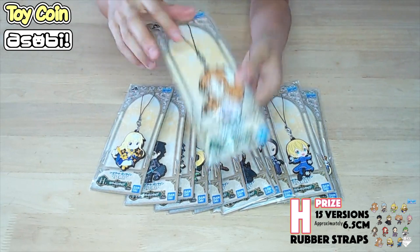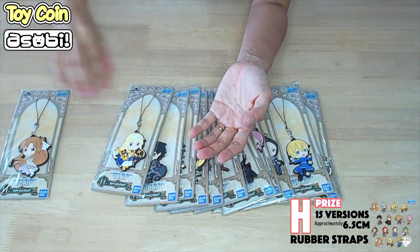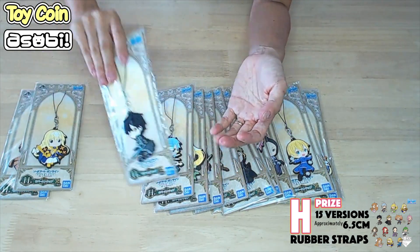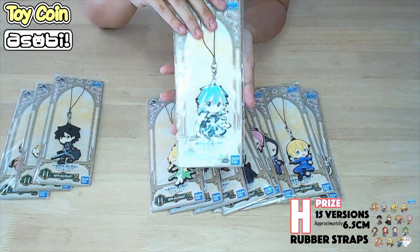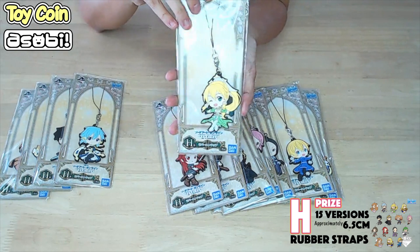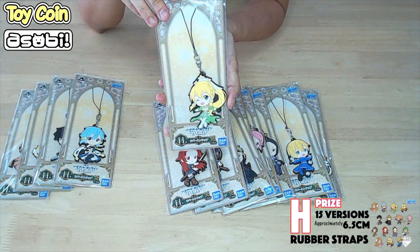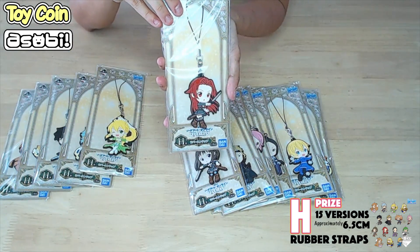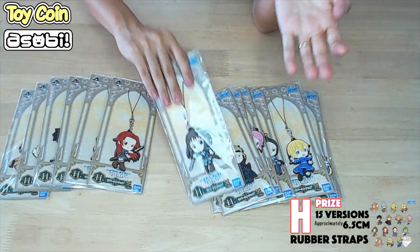So here are the prizes. You can see each and every single one of them. I'll show you guys up close how they look like. We have the usual characters, the main characters — Asuna, Kirito — and we have the newer ones like Eugeo and Alice. We have Lifa here. And some of the side characters are also included in case there are some people who like them.